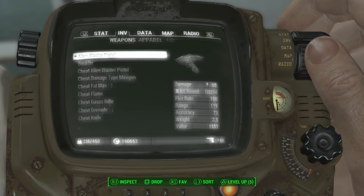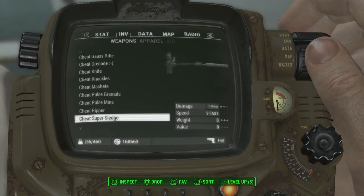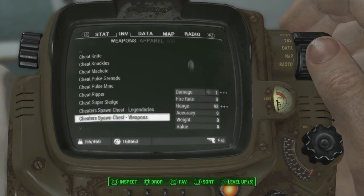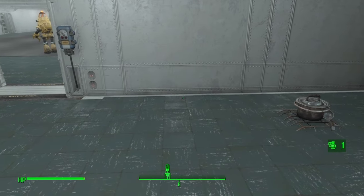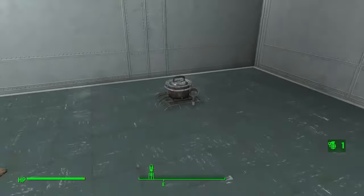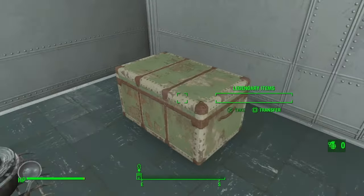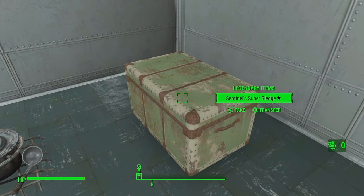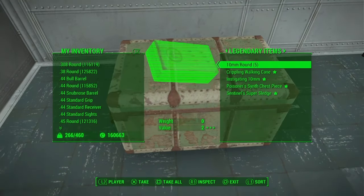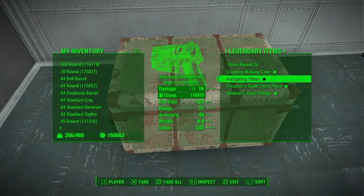You can throw them down as many times as you want to try and get your specific legendary weapon. Go into your Pip-Boy, into inventory, and scroll all the way down — you should see the spawn legendaries bomb that you have made. Once you throw it down on the floor it will start to spawn loads of legendary items, mostly weapons. If you throw one down and don't find the weapon you want, just throw down another one and keep trying.